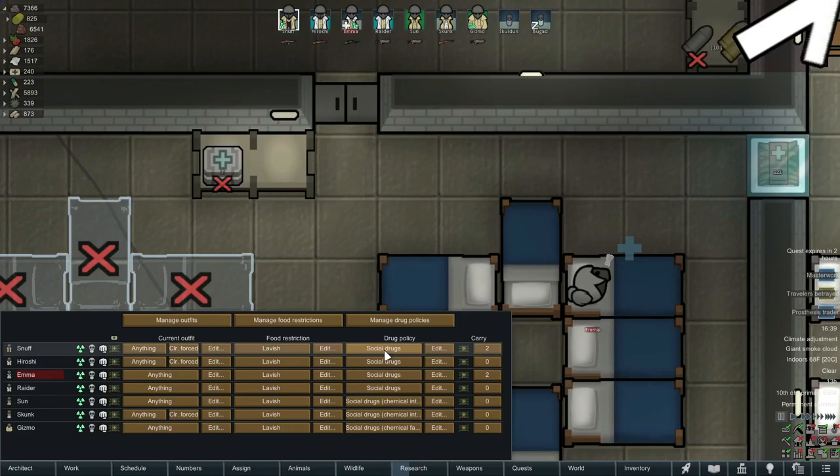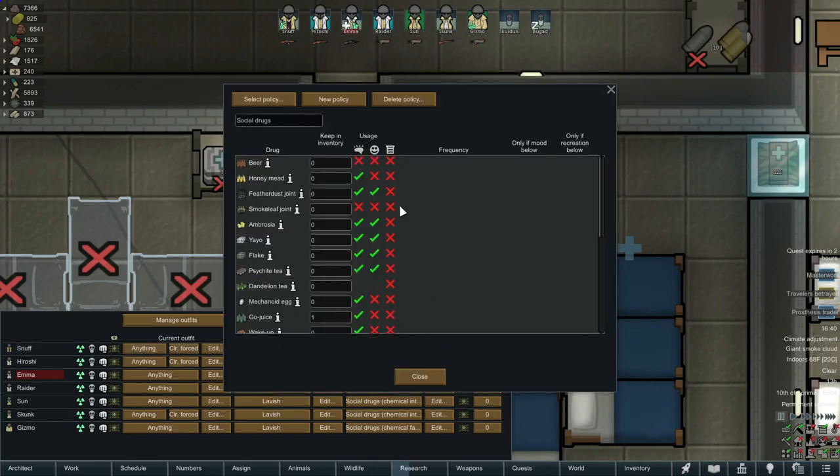Let's get on to the drug policy. By default you start with something called Social Drugs — this policy here is the default. If we edit it you'll see I've made some changes. The first column is for addictions and you want to pretty much leave this untouched. In other words, if your colonist has an addiction for a drug like ambrosia and you want them to continue to have that, you keep this checked. If you want to cure them of that addiction, you uncheck it and they won't go and get ambrosia.